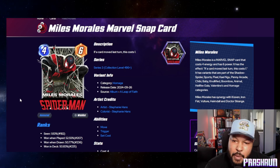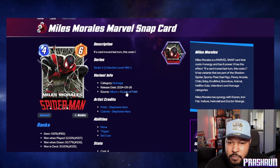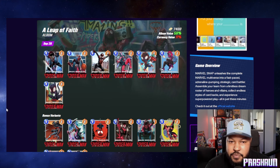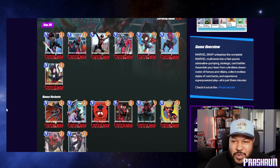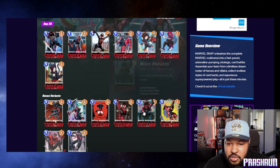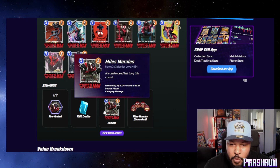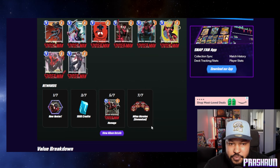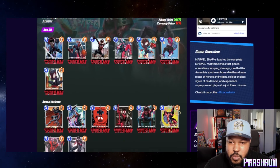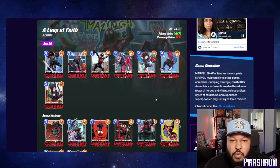Next we have Miles Morales Spider-Man, going into an album called 'Leap of Faith.' Let's look at this album. Oh wow — album value is a bit low, but I think I have most of these already. I really like how they have bonus variants, and you also get the Miles avatar, a thousand credits, the homage variant, and Miles Unmasked. These easy albums are great for everyone — if you just play the game you'll eventually get most of them.